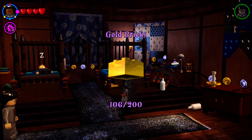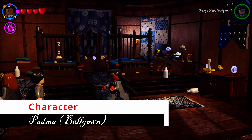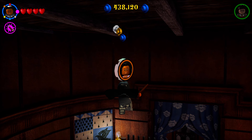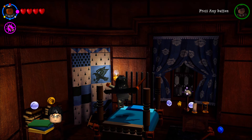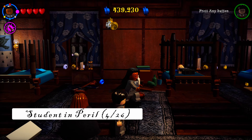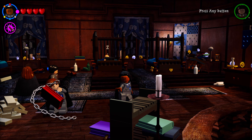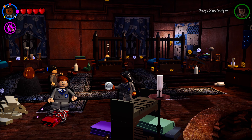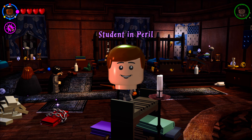Shooting all five golden books gives you the golden brick. Also in the Ravenclaw dorm, hit the bed on the far left to spawn a character, then jump on the bed to reach it. There's also a student in peril being scared by a book — shoot the chain next to the book to chain it up and free the student.